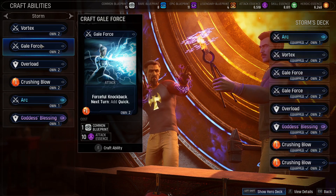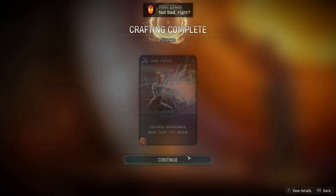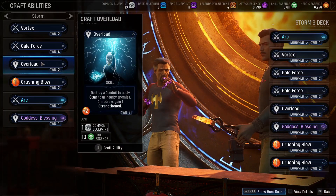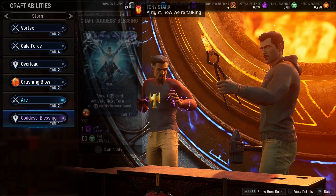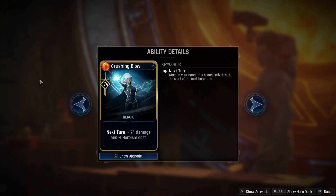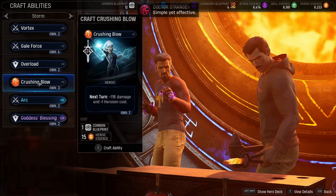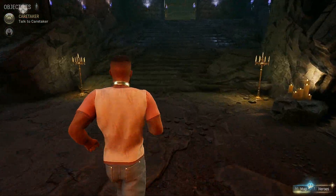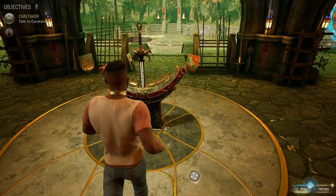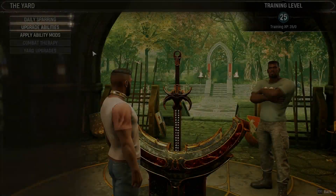Vortex is gonna get upgraded to gale force. I need to keep some commons - I'm gonna get gale force to have two picks. Overlord - we're gonna upgrade it. Now we're talking. This forge fire is something special. What's the upgrade for crushing blow? It's basically next turn double damage, which is not bad. I'll add them as well because I have plenty of common blueprints. This way we're gonna have our skill cards boosted and we'll see what we're gonna replace. Fingers crossed no crashes - just to make sure I'm gonna completely exit this menu and then go back.